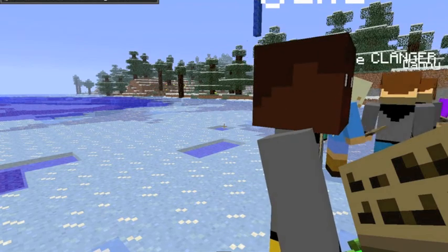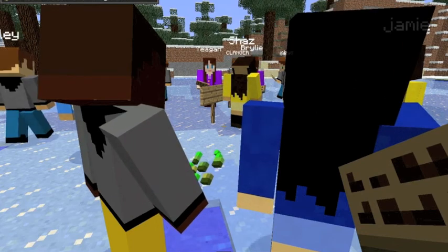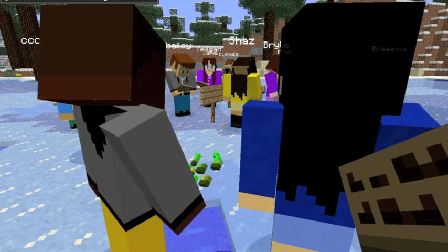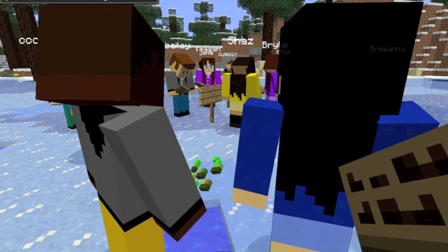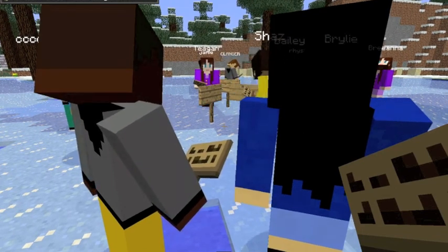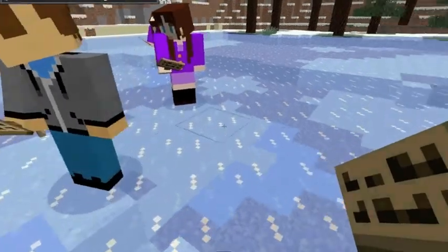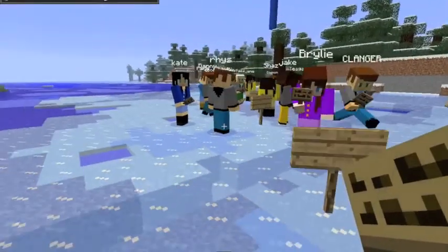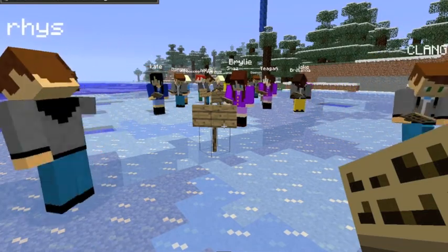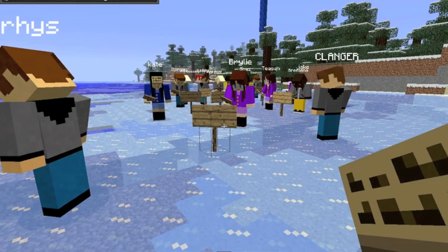I want everyone with the sign in their hand. Press E. Put that in your hand, mate — down the bottom line, very bottom line. There you go. Put it there. Now you've got it in your hand. So has everyone got a sign in their hand? To place that sign, guys, you right click, and then it comes up. I suggest you use a small sign. And then just type A1, because that's the block you're in. And then press done.